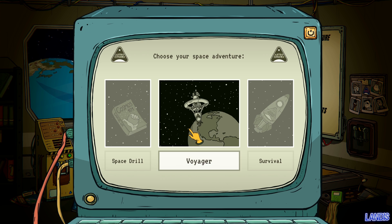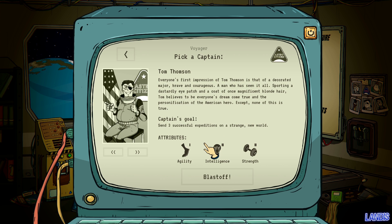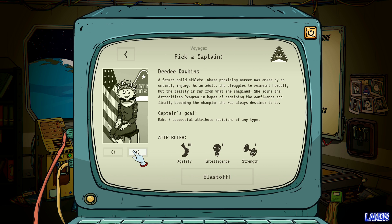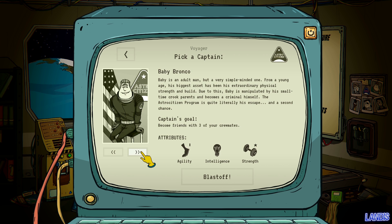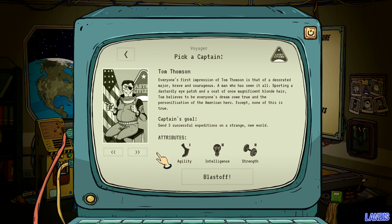I'm going to assume these are difficulties — Space Drill. Let's do the one in the middle. I actually get to pick a person this time. Tom Thompson: two intellect, two strength, one agility. There's also Emmett Ellis, Dee Dee Dawkins who's fast, Baby Bronco who's super strong, Captain Skull, and Megan Mann who's a good all-rounder. Let's take Tom Thompson — just because he's smart and strong.